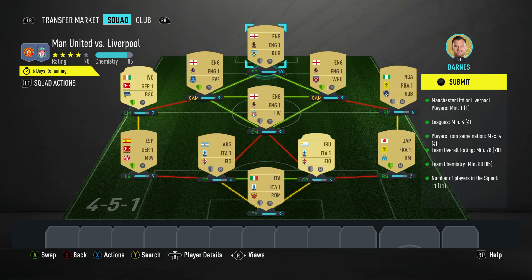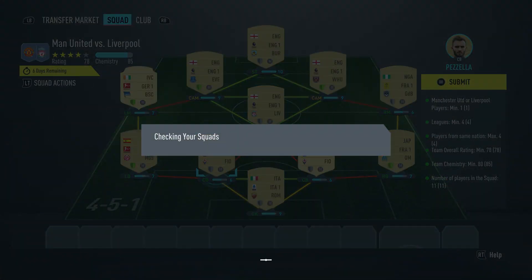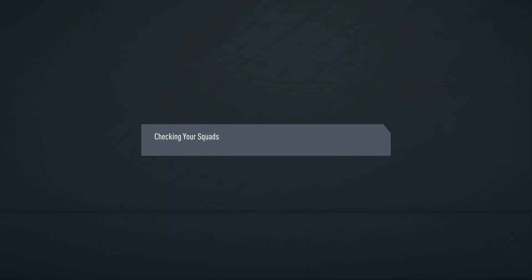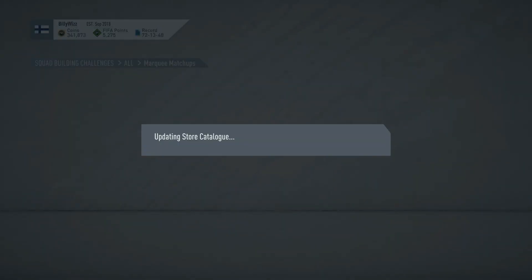You can see we have 5 extra chemistry points and I have 5 shields lit up. So 85 minus 5 — for all you mathematicians, that's 80. And 80 is what we need. So we can press start and happily collect our small prime gold players pack and be on our way. Congratulations. We've got one more to do, and then that is it — we're done for the week.